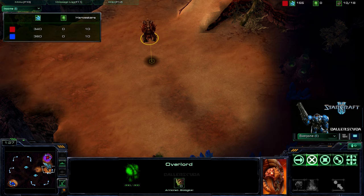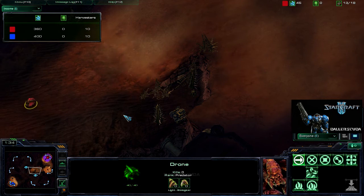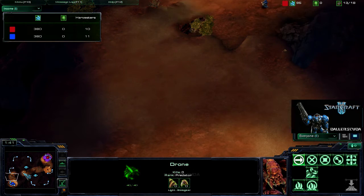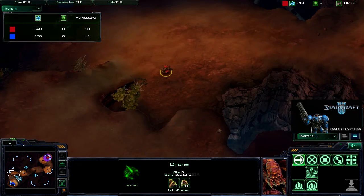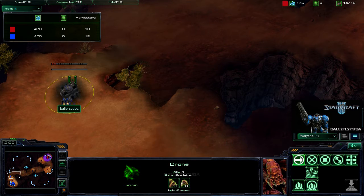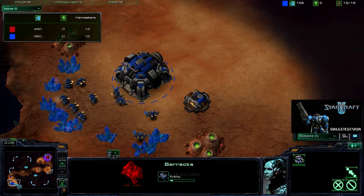Here we see an Overlord scouting his own expansion, and the Drone instead will be going out to do some scouting on my base. The harvesters say what's up to each other — not sure if they understood each other, though. The Barracks is going to be going down right on the ramp, which is of course the best spot against a Zerg player.